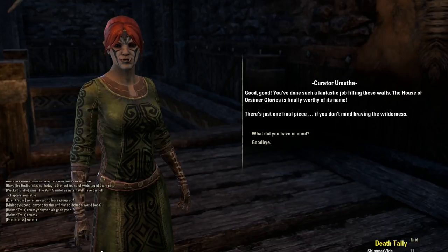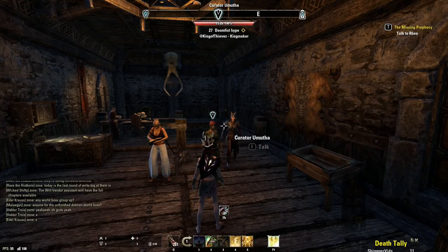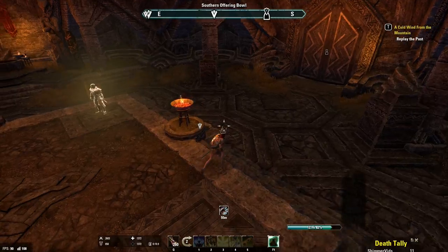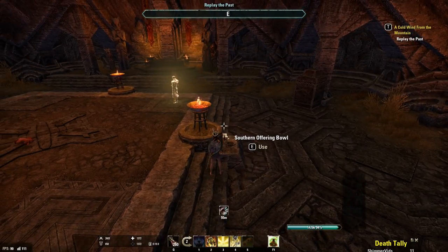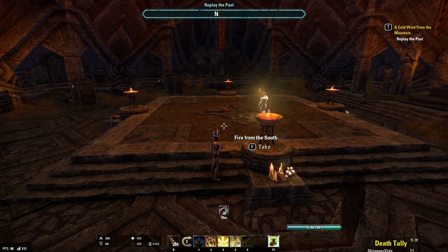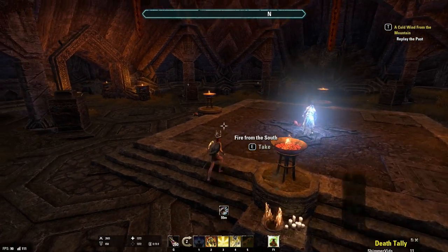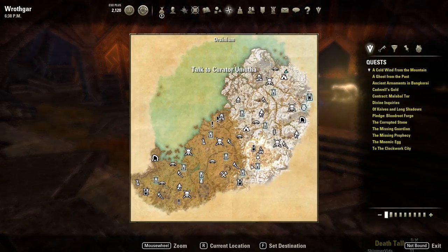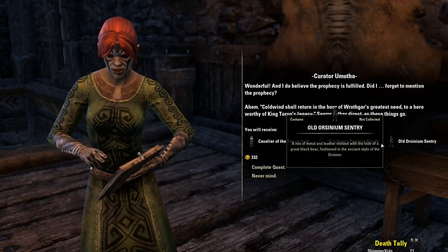The Curator wants you to go get one last item for her — honestly, like we didn't go get her enough items. She's going to give you a quest, and it's a short quest with a little puzzle. For the puzzle, you just have to match north to north, so the north offering to the north offering plate, south to south, east to east, and west to west. Once you place all those pieces, you'll watch a little spiel in the middle, and then you can go pick up the skull in the back and take it back to her. Once you turn in that quest, you'll get the last three costumes.